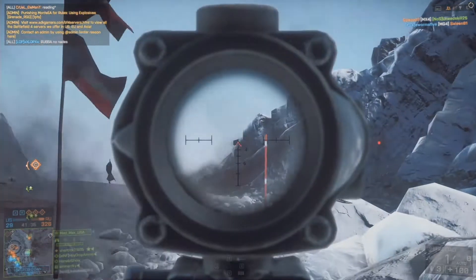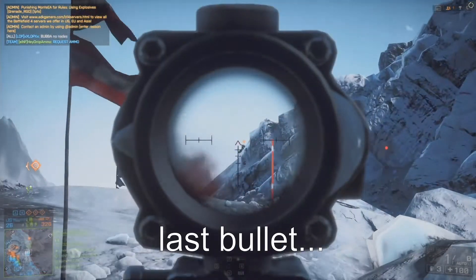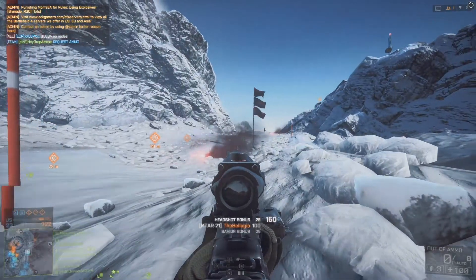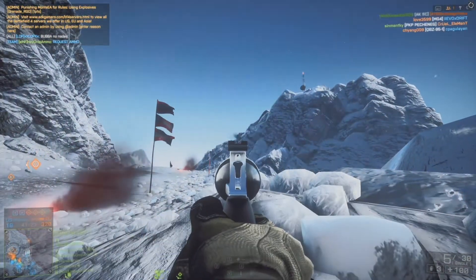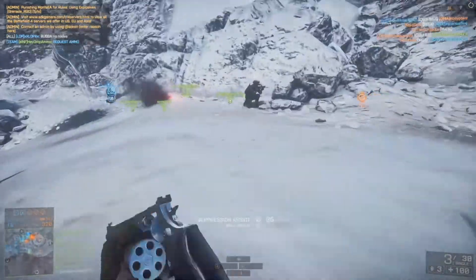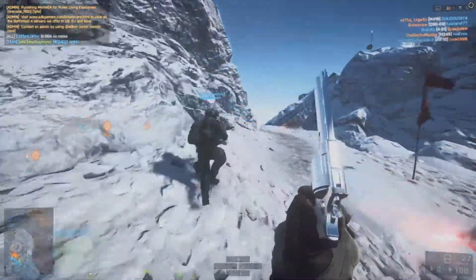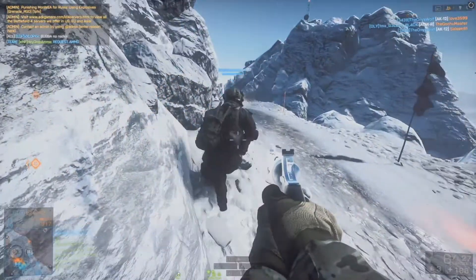The last clip here is just something kind of funny I wanted to show you. I changed my name to 'hey drop ammo' to see if that would help some of these hopeless support players clue in to what I'm doing when I'm in their face yelling at them. Here's a great example of why I get so frustrated with support sometimes — I'm just yelling at this guy and he does not give me ammo. Some of the other guys in the lobby got a kick out of it, so I thought I'd include it.